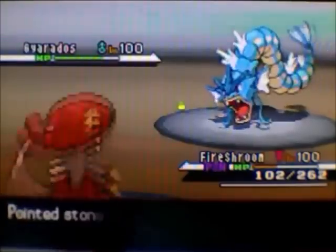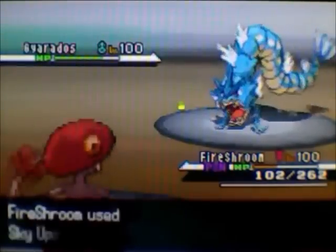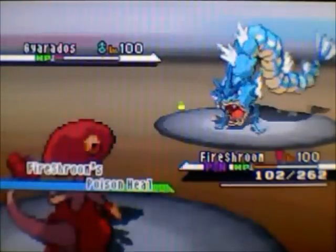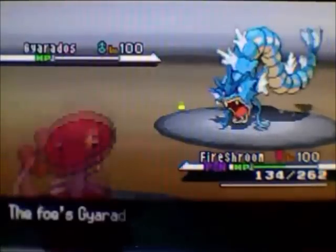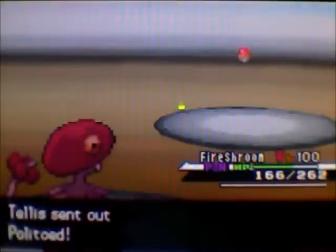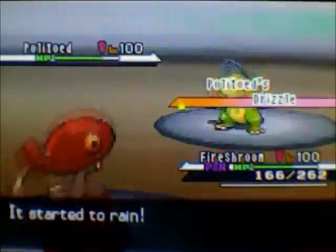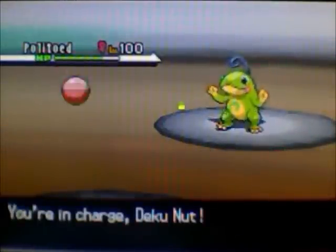He brings in Gyarados with intimidate, and I go for the sky uppercut — that was my best bet. I get a crit, which makes it easier to KO the Gyarados and means it can't set up. I apologize to Tellus Torterra for that crit. He goes to Politoed and sets up rain, which is favorable for me.